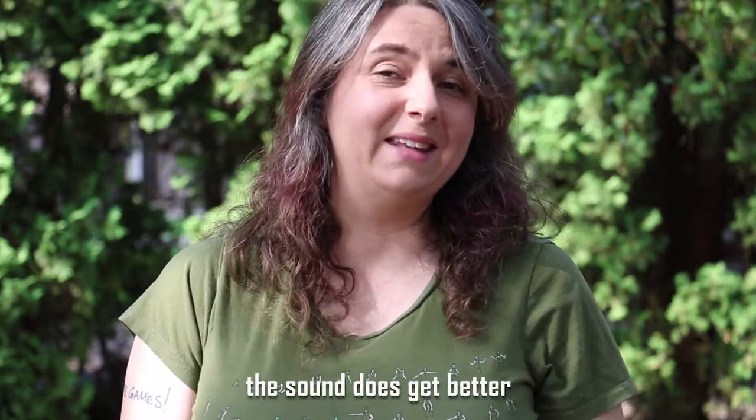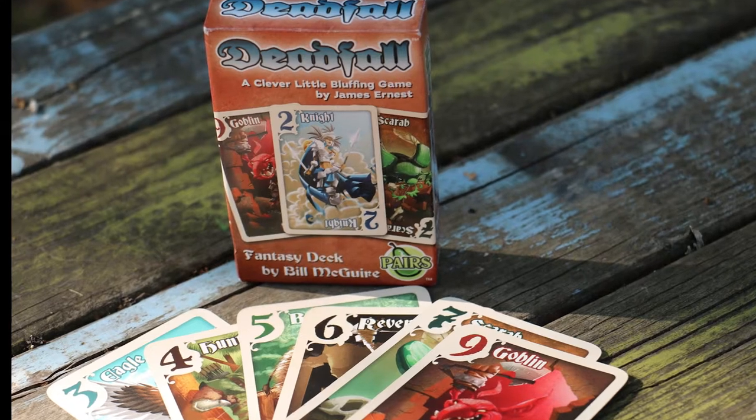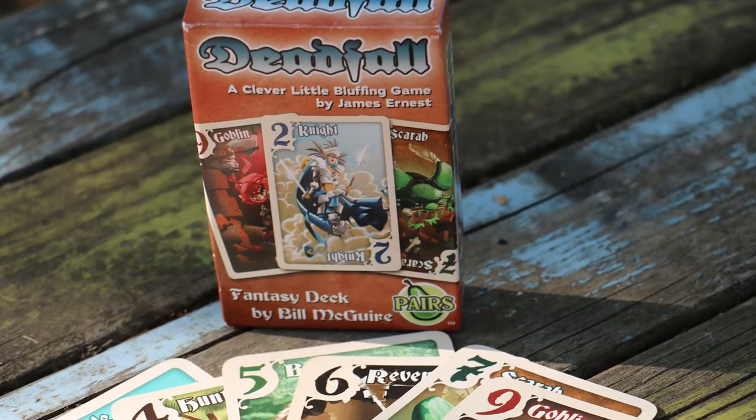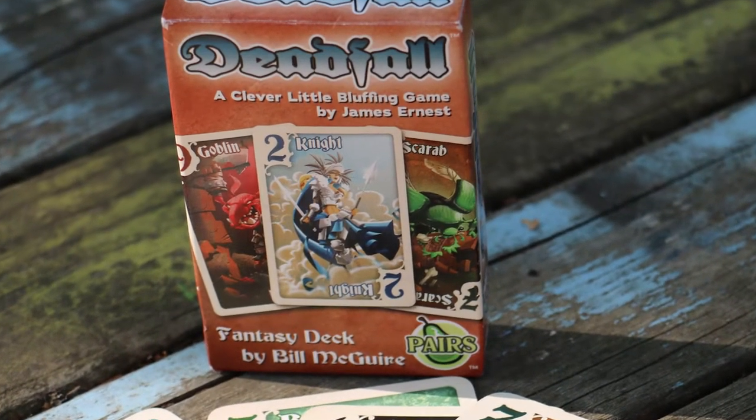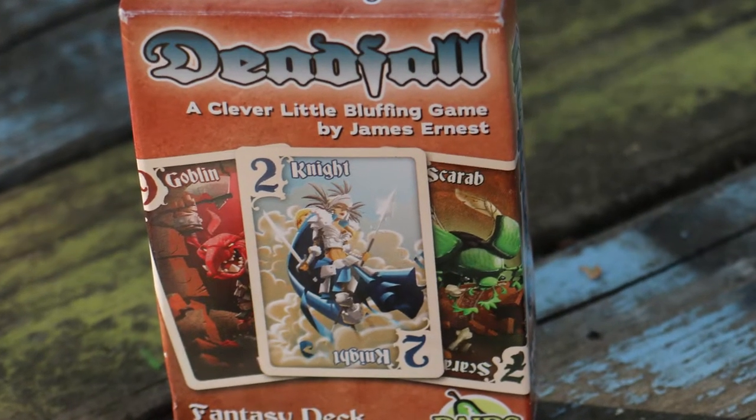Hi there, it's Christy, and today we're going to be talking about Deadfall. Deadfall is a bluffing card game. It's based off of Liar's Dice, designed by James Ernest and illustrated by Bill McGuire, and it's published by CheapAss Games.